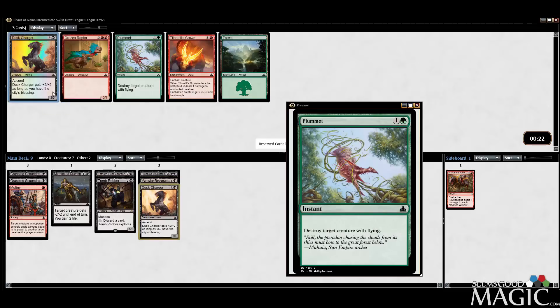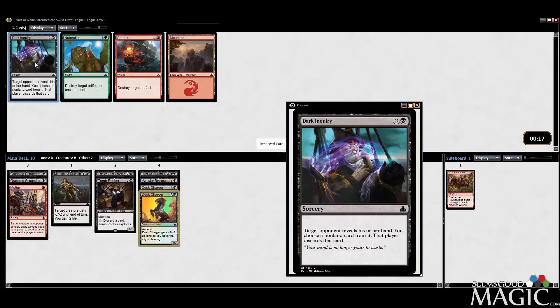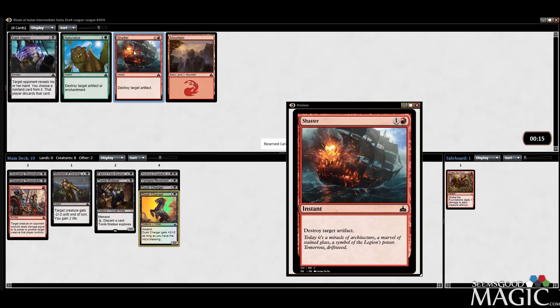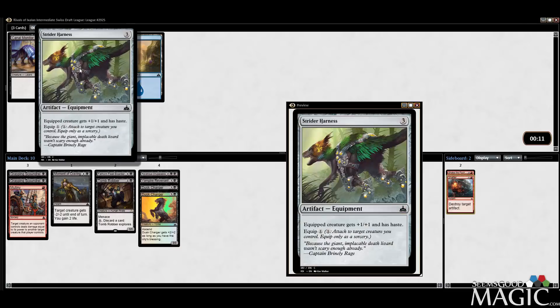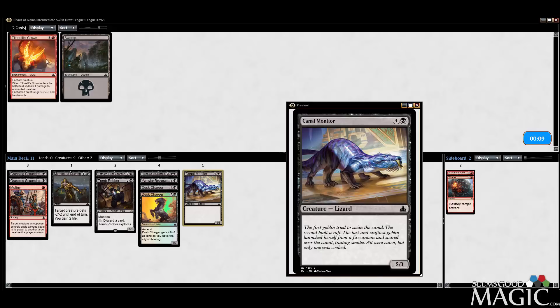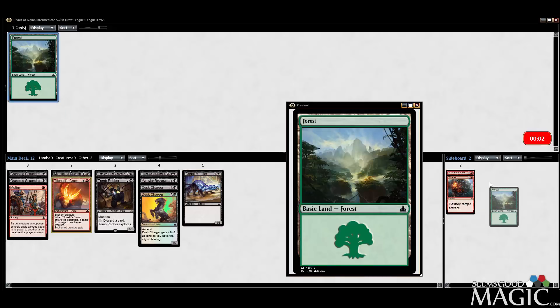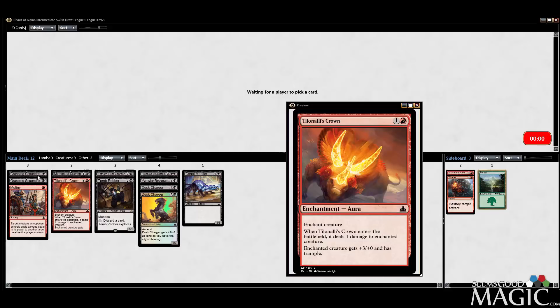Probably take another one. Dark Inquiry now. Maybe Shatter, actually — take it for sideboard just in case. I mean, we're not even sure we're red. I don't really like Strider Harness all that much. Got the Crown anyway. It's good to see a second-to-last-pick red card. So all we've done is solidify ourselves into black, but we could still end up black-red or black-blue if we're going down the pirate path.